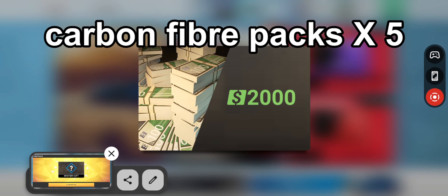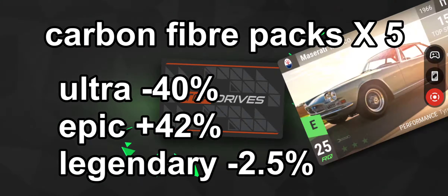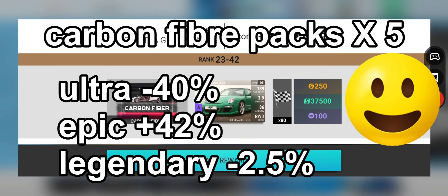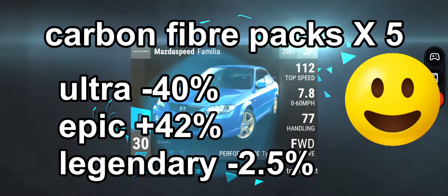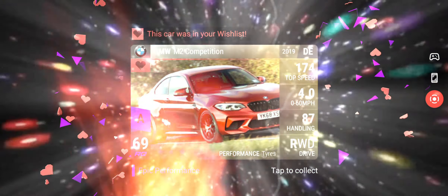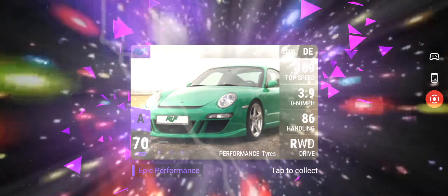Let's move on to the carbon fiber packs — we've got loads. Ultra rares were minus 40 percent — oh my god! Epics are up by 42 percent, legendary down by 2.5 percent overall. That's a really nice BMW, very happy to get that one.